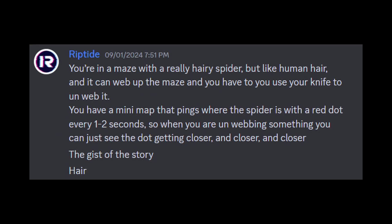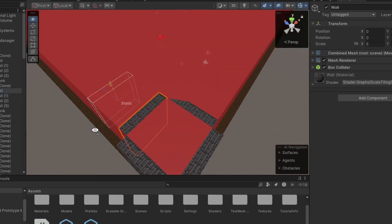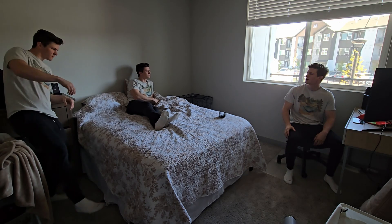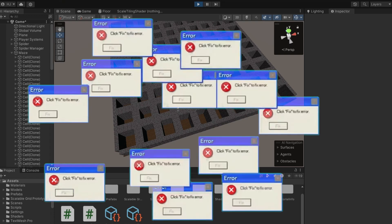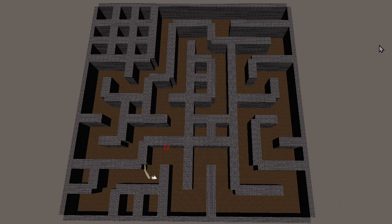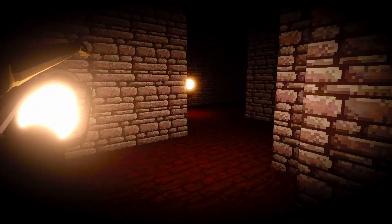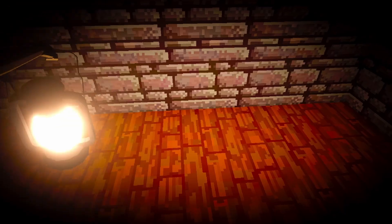The next suggestion came from Riptide, and he said: you're in a maze with a really hairy spider, but like human hair — No! Riptide, no! No more hair! But the maze was a sick idea, so I set up some random maze generation. To do this I had to use a coding technique called recursion — basically a function that calls itself, which calls itself, which calls itself, and as you can already tell this is very prone to accidental infinite loops. The recursive function randomly steps through the grid until every cell is connected. The game was really coming together, and I made spider spawners at each corner of the maze, with light replenish balls randomly spawning around the maze so they can get really hard to find. I gave the player health, and I wanted to scare my wife with a jump scare, so I created this spider jump animation when you die. After that, all I had to do was add menus and sounds.